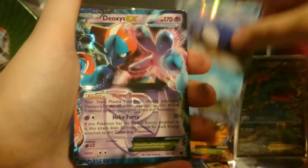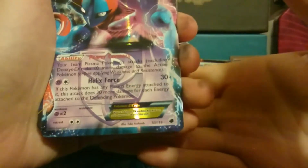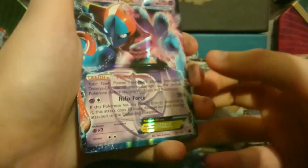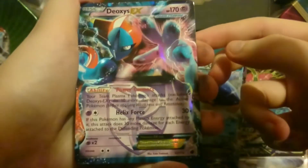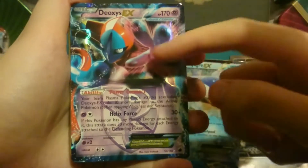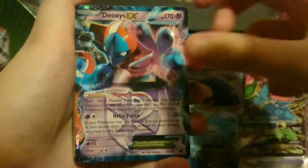That looks like an amazing card. We have a Deoxys EX — this is probably from like Plasma Storm, Plasma Blast, or Plasma Freeze. One of the Plasma sets, I guess. But that is absolutely incredible. I'm so thankful for these cards. That is some amazing artwork as well with the hand — it looks like it's coming out of the card. That's absolutely incredible.